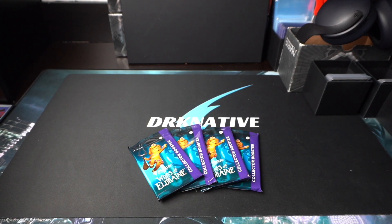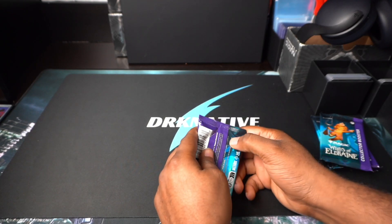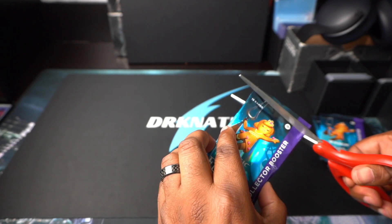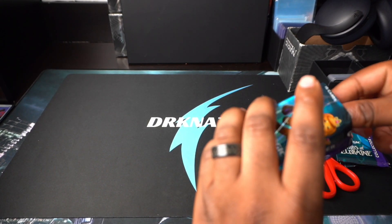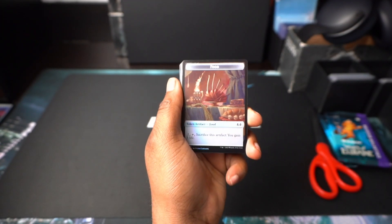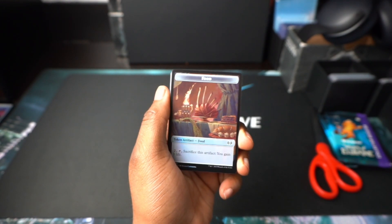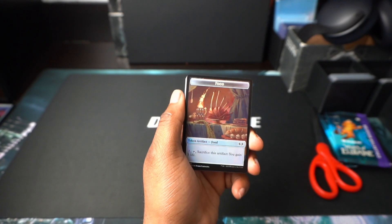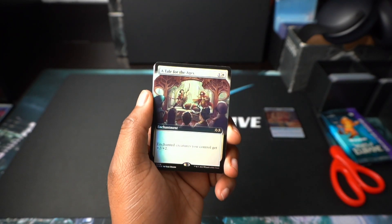We're going back to the plane of Eldraine, where we get to see all the fairies and creatures that resemble a lot of the old Disney characters — like the gingerbread and all the old Disney stories — but with their own little twist. In this set there's going to be a lot more of the cards where you can play one half and play the other half. I'm trying to remember what they're called — adventure cards, that's what it is. There's a lot more of that going on in this set.